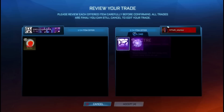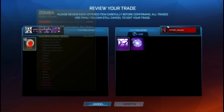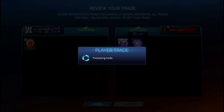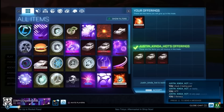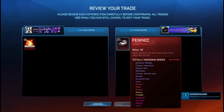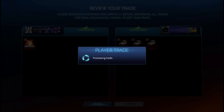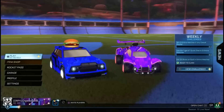I bought these crimson Zombas for super cheap, so it was okay to do this trade. It was an equal deal of 240 credits, a Specter, and a Polypop. The Specter and Polypop are both 80 credits, so that's 160 plus 240 — 400 credits together. Right after that I was able to sell my Titanium White standard for three Fennecs; each Fennec is worth around 300 credits. I could sell them for 310 each and make a little profit, but I already bought the standard super cheap so I was cool with it.